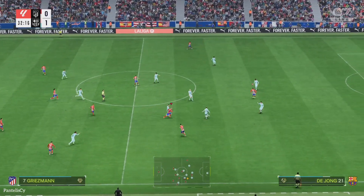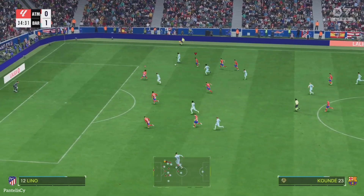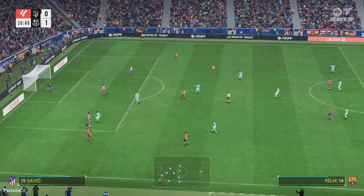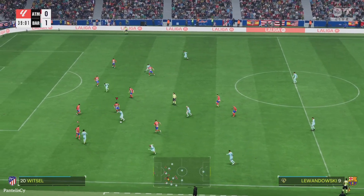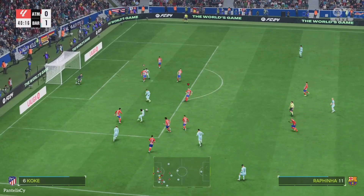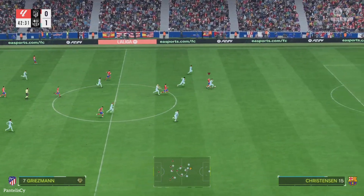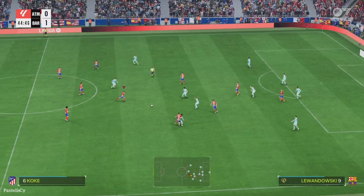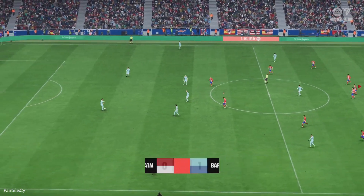Antoine Griezmann. Rafinha. This is an excellent-looking Barcelona transition, still problems for them here. It was looking good but not all the way through. Lewandowski. De Jong, Joao Felix and it's on now — and that's where it ends with possession lost. Good ball in behind. Griezmann — chance for the equaliser, a body in the way.